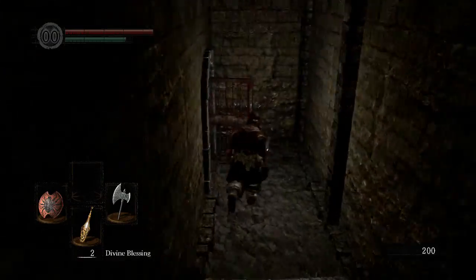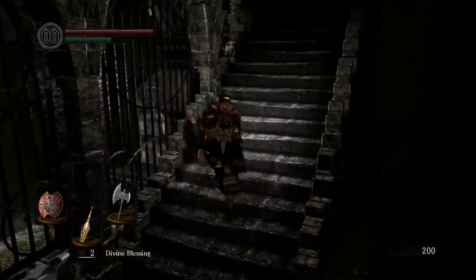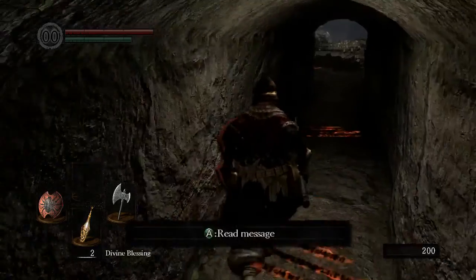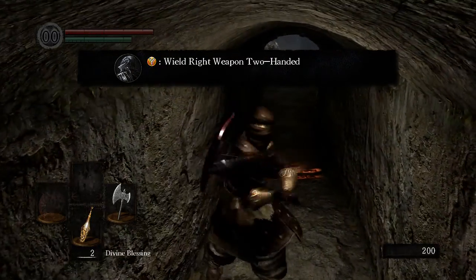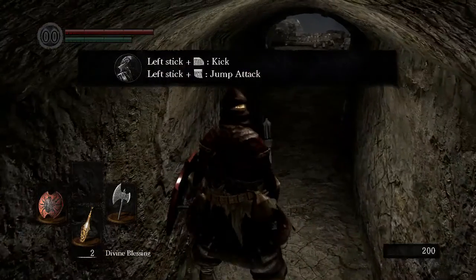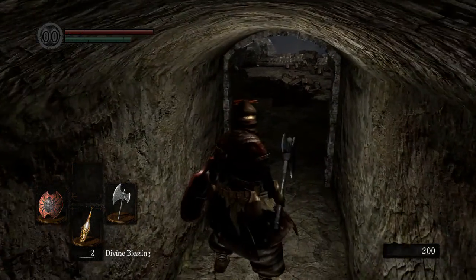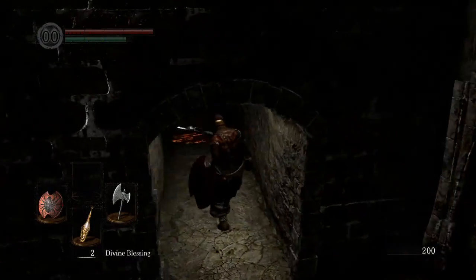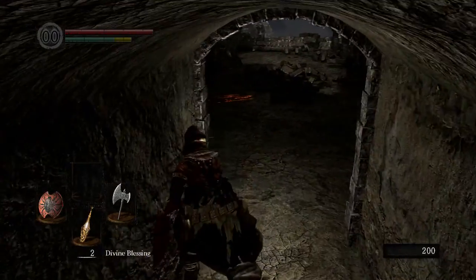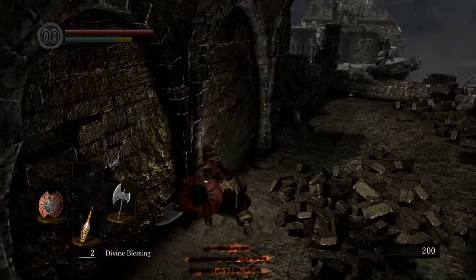The Estus Flask is what became the Blood Vial in Bloodborne — it's a replenishable healing item. Before I got that, my only healing option was Divine Blessing, but I only have three of those for the entirety of the game. Now you can wield your Battle Axe as a two-handed weapon. In order to fight these guys I have to learn when to time the attacks, especially while they're approaching — maybe they have to be like ten feet away before I attack, versus five feet for faster weapons, because these weapons are slow as fuck. The jump attack is very effective and one-shots a lot of smaller enemies.